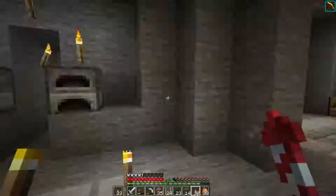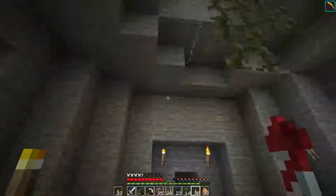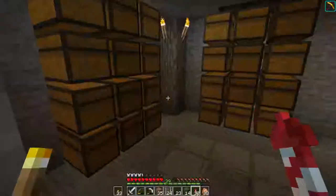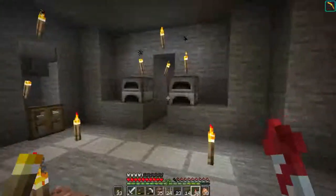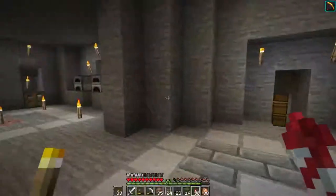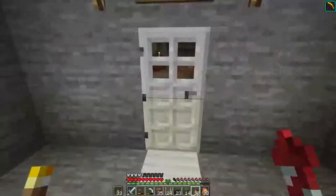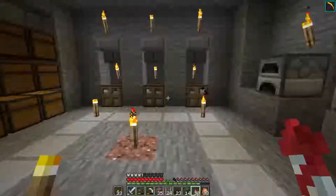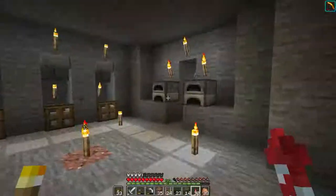This is also not decorated — it's just set up temporarily until I know where the villagers are going to come in. I think I'm going to bring them in from this side, maybe through this area, but I'd have to work out another entrance. This passage just goes out to the slime farm.